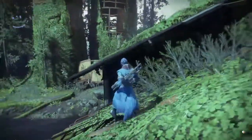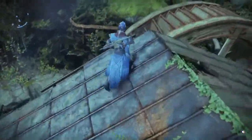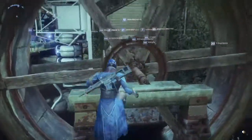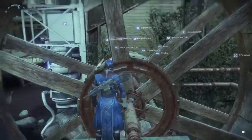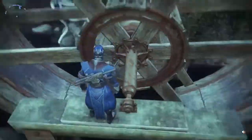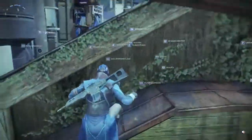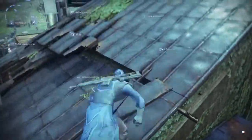So the thing you need to do to get Sentry — first thing you're going to do is come over here on top of the water wheel. So what you can do is jump up on this side, jump up in this middle part, and then jump up on this building. That's one way you can get up here.